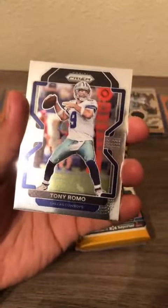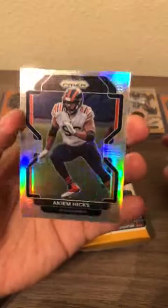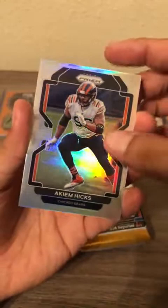Josh Jacobs, Tony Romo — hall of fame announcer, pretty good quarterback — and we have a silver of Akeem Hicks. Not the silver you're looking for but there is the silver, probably out of this blaster, and a Michael Thomas brilliance insert card.